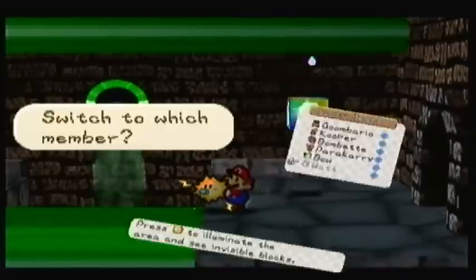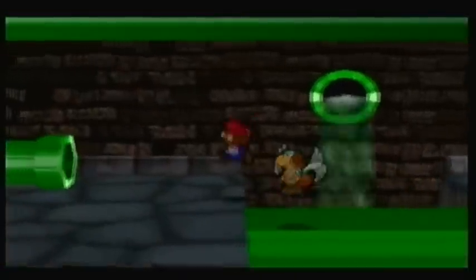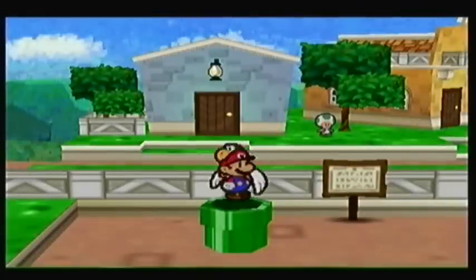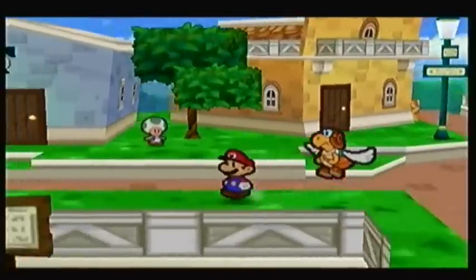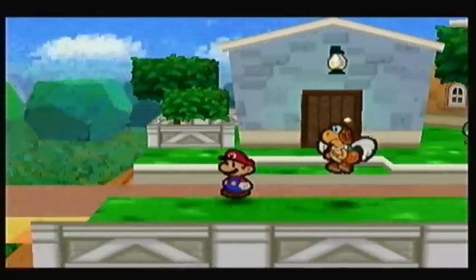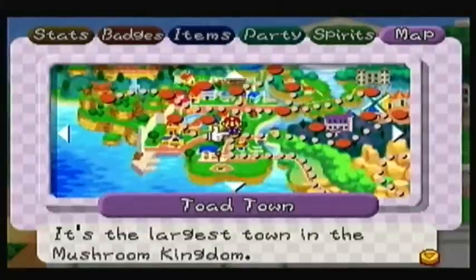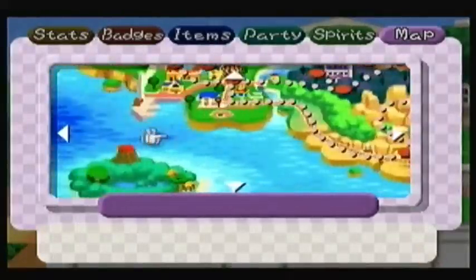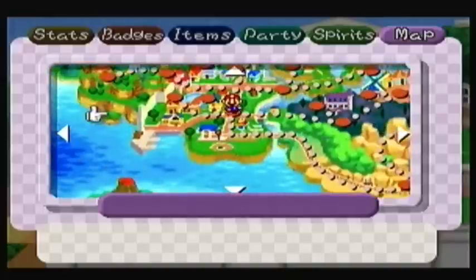Anyway, where are we going right now? Well, we're actually going to head to the Toad Town docks. We gotta get to Mt. Lava Lava Island and of course we need a boat — or something, some kind of a ship. I don't think trains can float on water.